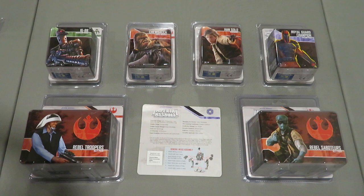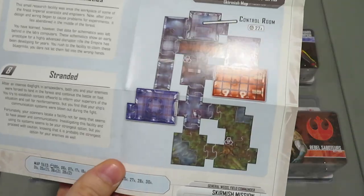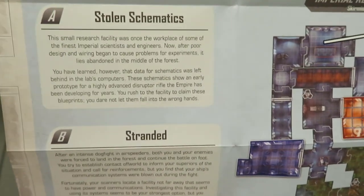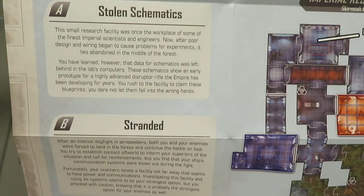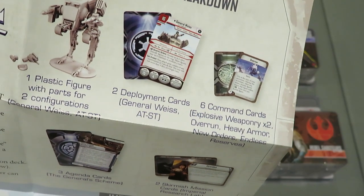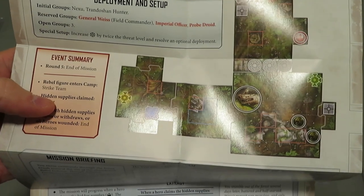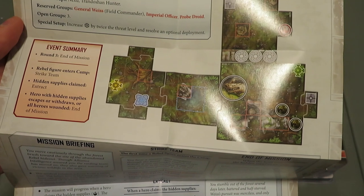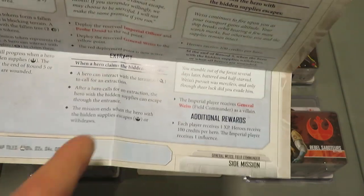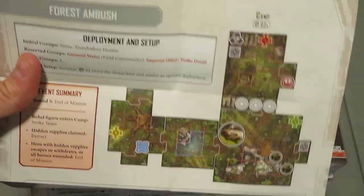Here's the first thing I'm seeing with General West the Field Commander: he's got his component breakdown on a full sheet layout. He even has his own Imperial Research Lab skirmish map, which is really cool. On the other side, you get Forest Ambush — so there are actually two maps here. And it appears this is also an actual side mission for the campaign. So not only are these packs giving you the skirmish option, they're also creating side missions you can add into your Imperial Assault base game.